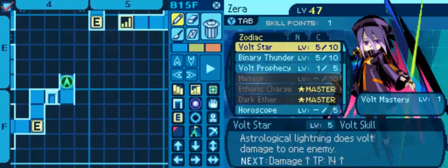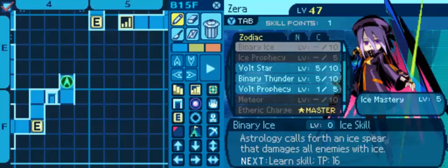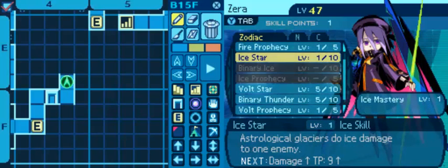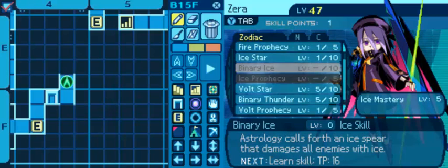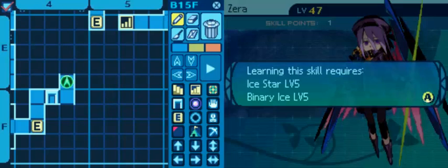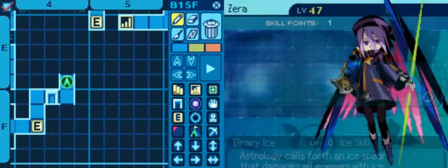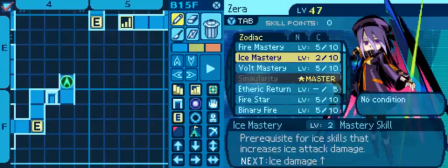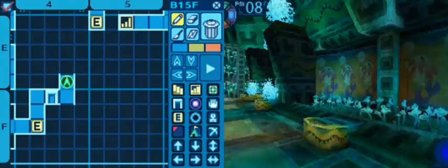Sierra's got a level up — she already got her first level in Gold Prophecy, so it's starting to go towards Ice Prophecy. It's going to need Ice Star 5, Binary Ice 5, and Ice Prophecy 5, then Ice Mastery to fight as well. She should have this done before we fight the final boss, so we should be okay.